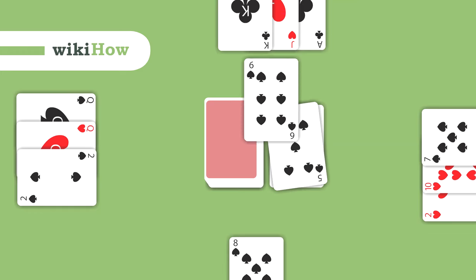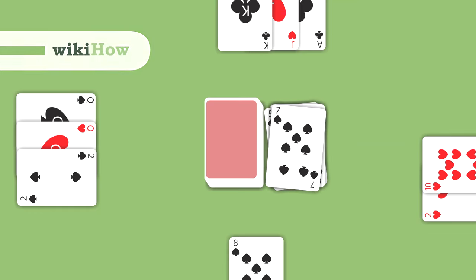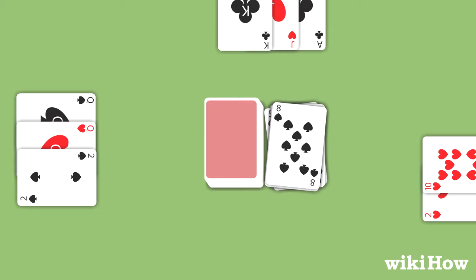Crazy Eights is a 2-5 player card game where players try to get rid of all their cards first and score the fewest points.